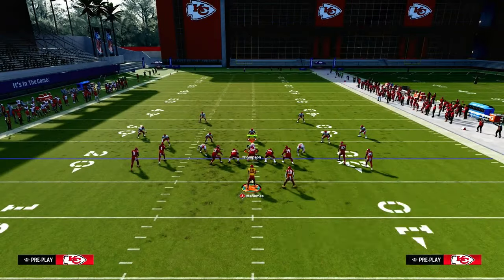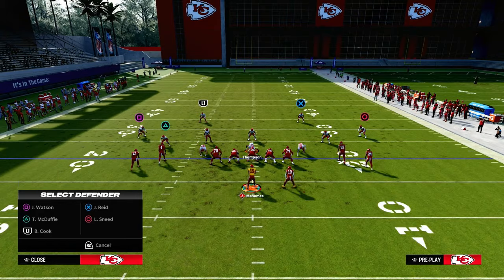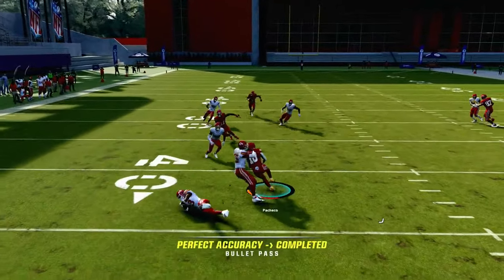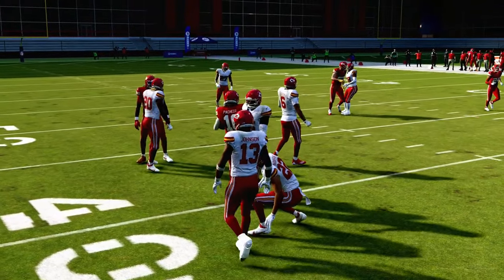That covers Verticals and the running back angle route. As long as they don't have a 3-receiver defender on the field, this running back Texas pattern is one of the most consistent ways to beat man coverage this year. That's a great play to have in your arsenal.